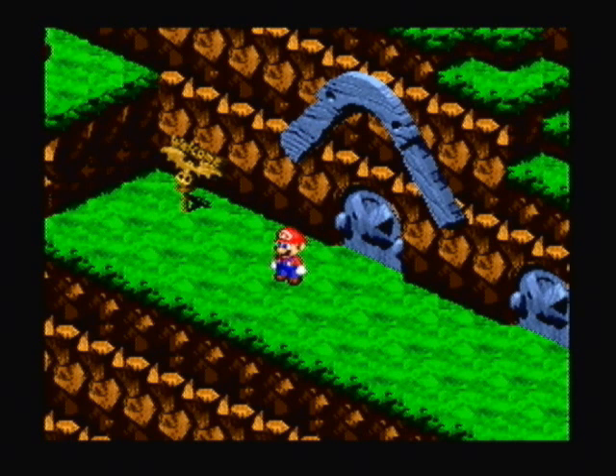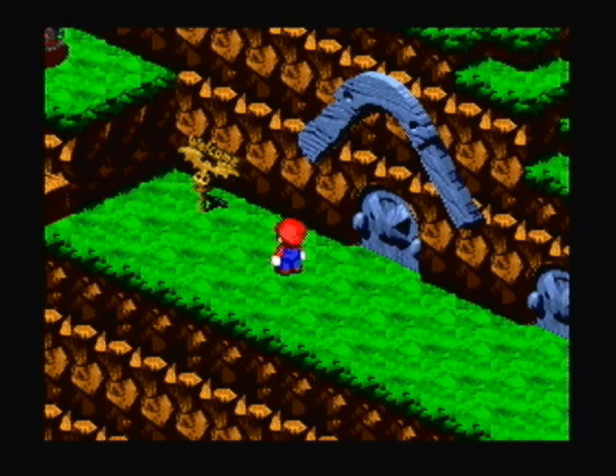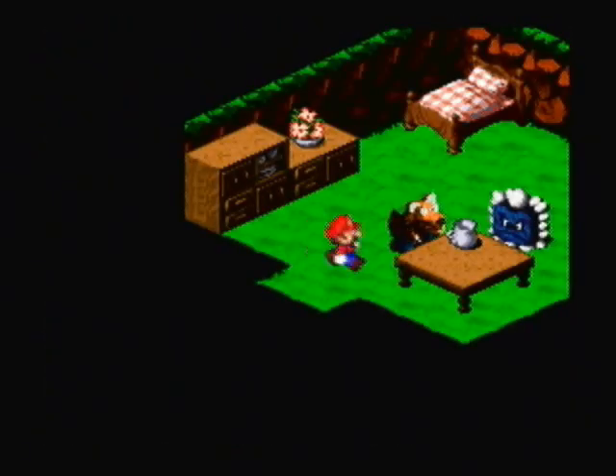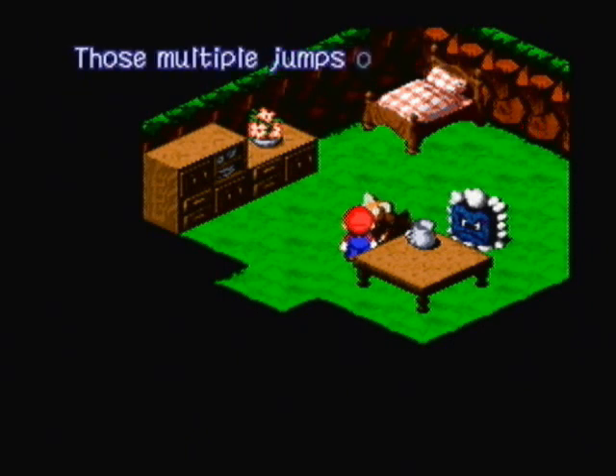Today we're going to do some exploring around Monstro Town. Let's go into the second house of the village. We have a K-9 here who keeps track of our super jump record.